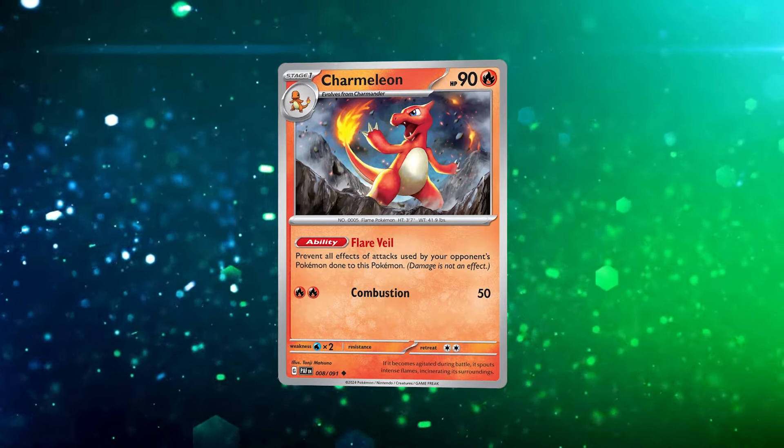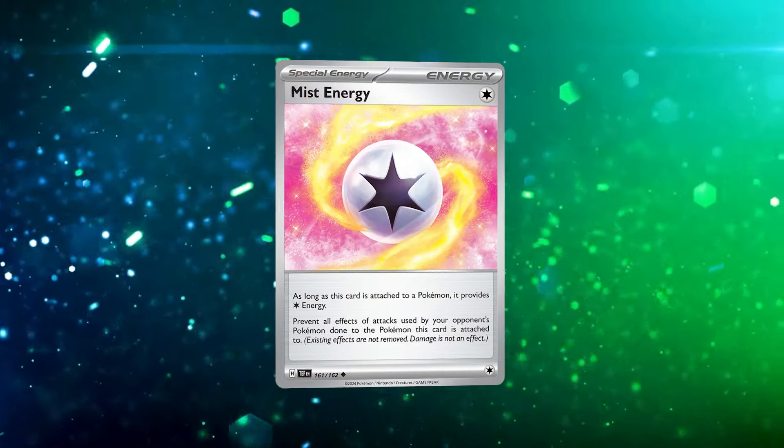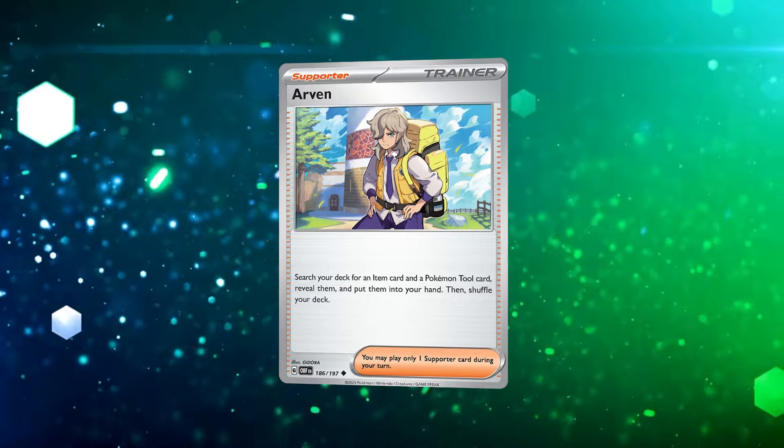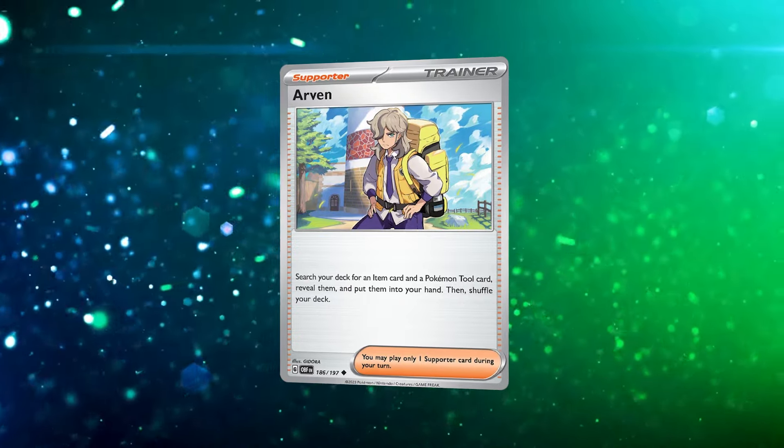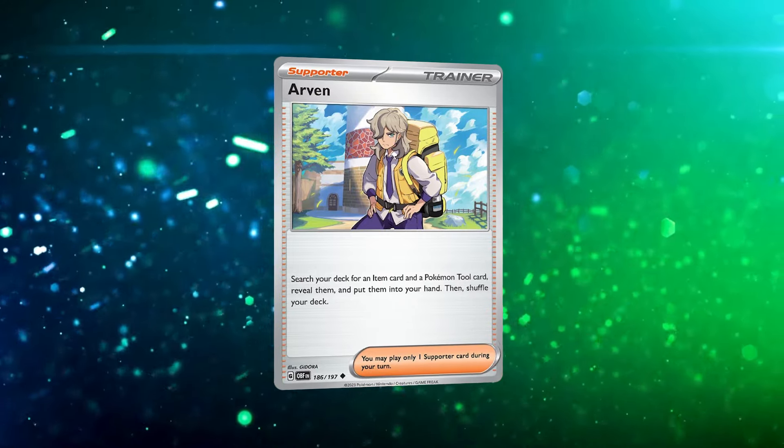I've also added a Mist Energy into the deck over the fourth Arvin. A lot of lists are switching to three Arvin because we're using Cleffa more and more on turn one, and quite often Arvin's value drops as the game progresses.